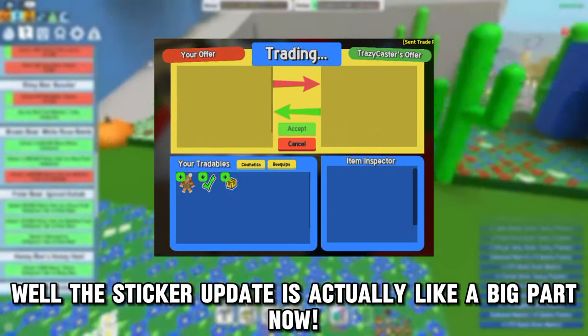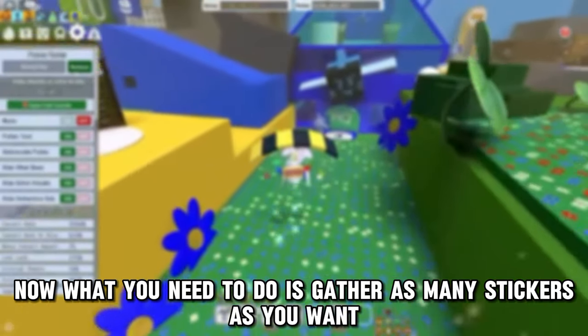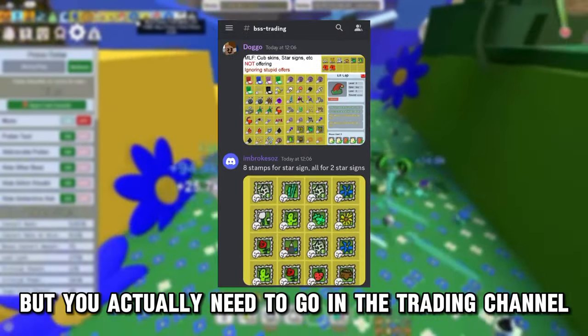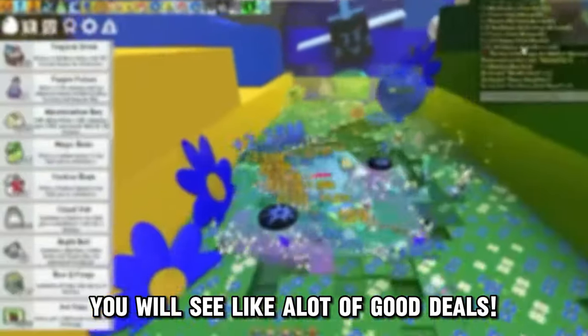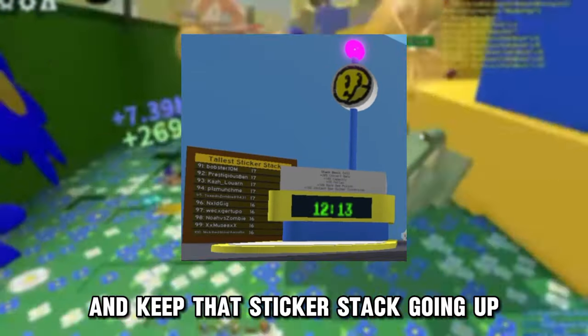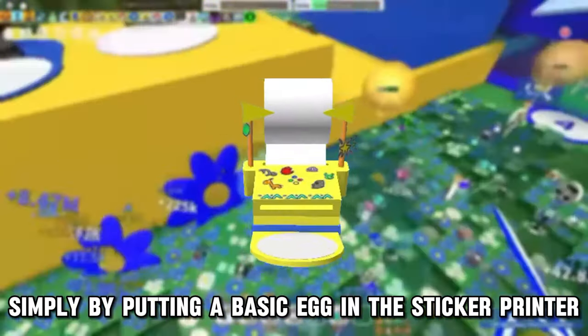The sticker update is actually a big part now because it is so effective. What you really need to do is gather as many stickers as you want. You may see trading as kind of a useless thing, but if you go into the trading channel in the Beast Form Simulator Discord server, you will see a lot of good deals that you can use to trade stuff you don't have for stuff you have, and keep that sticker stack going up. You can easily farm stickers on hive skins simply by putting a single basic egg in the sticker printer.